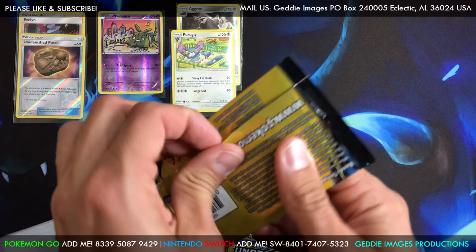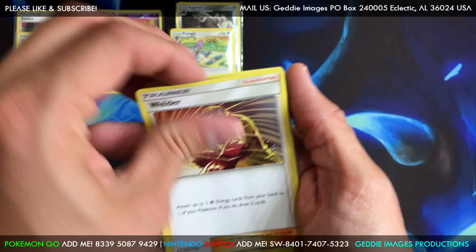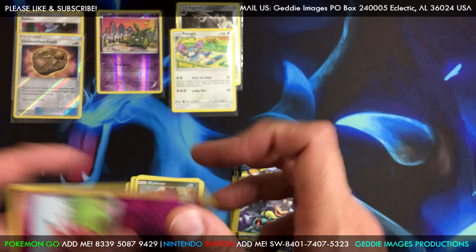All right, another one — Cyndaquil blue. We got a Welder, we got a Murkrow, and we got a reverse rare Clefable — nice! Pick that up. Very nice — reverse rares there.